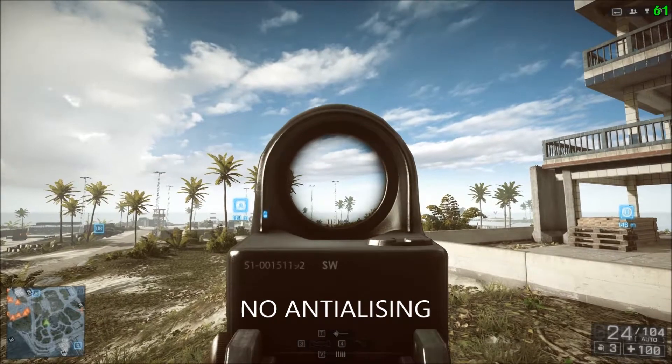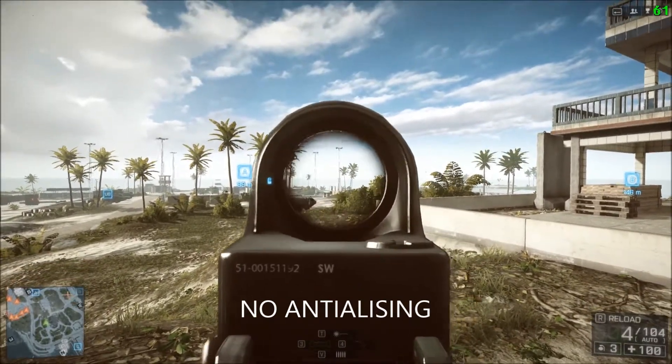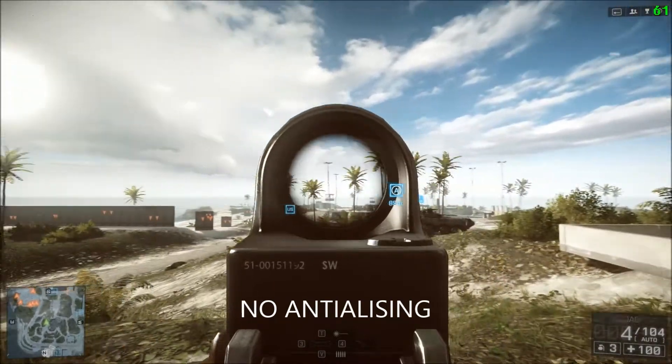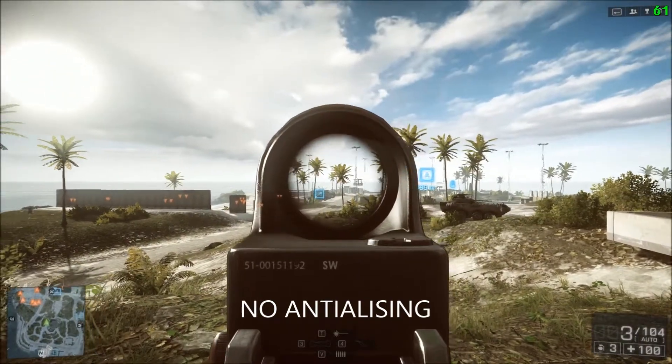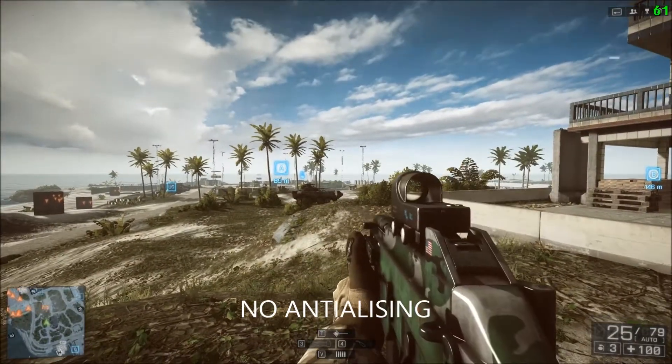The first setting we're going to go through is anti-aliasing deferred. Anti-aliasing smooths out vertices on all objects within the game and gives the effect that you're playing on a higher resolution than you actually are. As you can see on screen now, with anti-aliasing off there are jaggies across all of the screen and the game literally does look like crap.